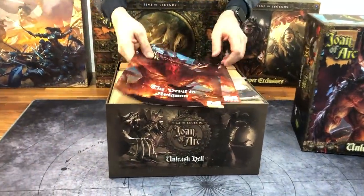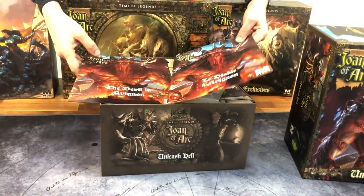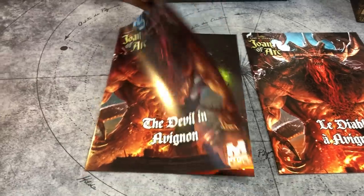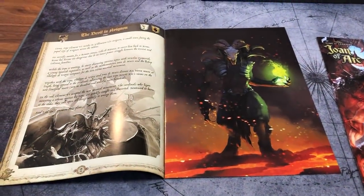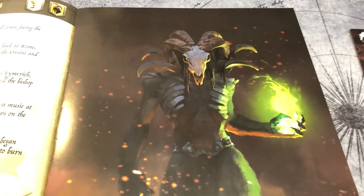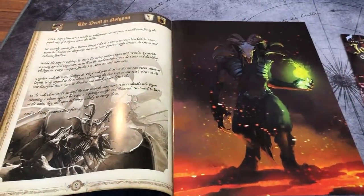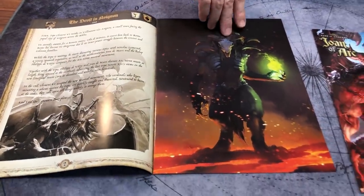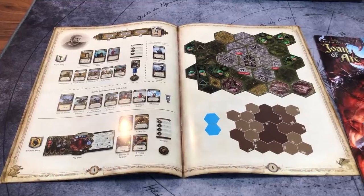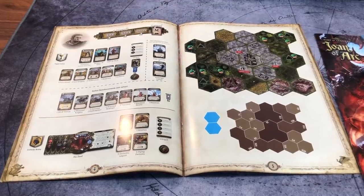As I said, you have two booklets in French and in English — 'The Devil in Avignon' and 'Le Diable Avignon.' I'll show you what's in this book. So here you have the Legion — I think these are the demonic legion. This is a new unit that was introduced in this box and this scenario. It's the big scenario involving the devil, involving the Pope, involving some angels — I think it's Gabriel, who will try and help the Pope.